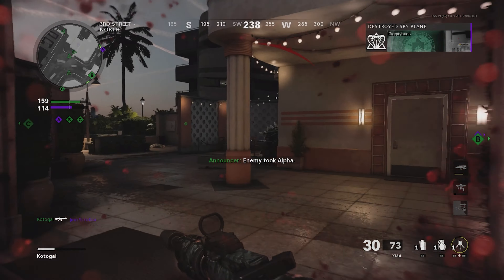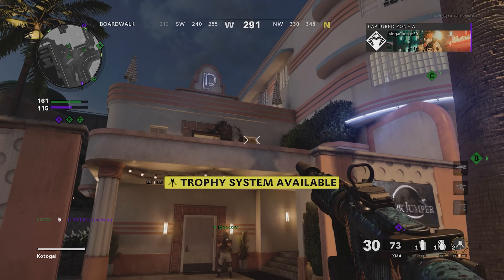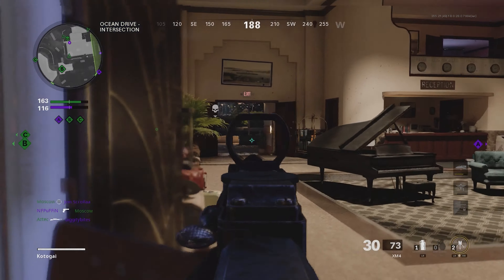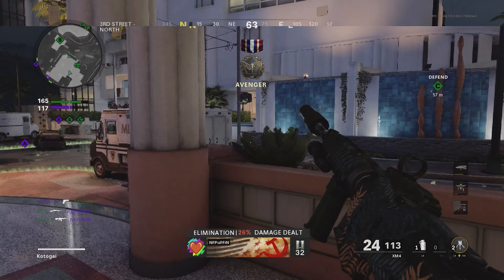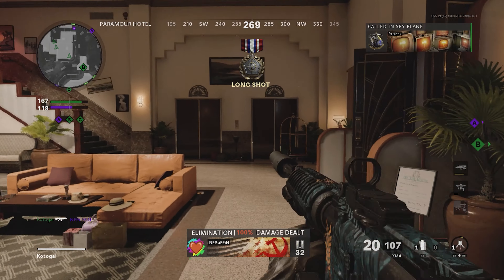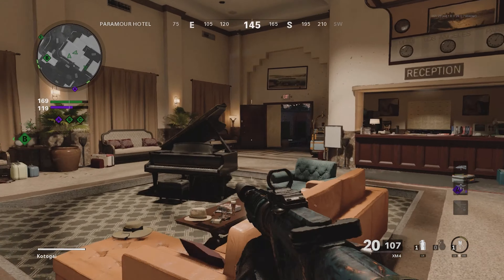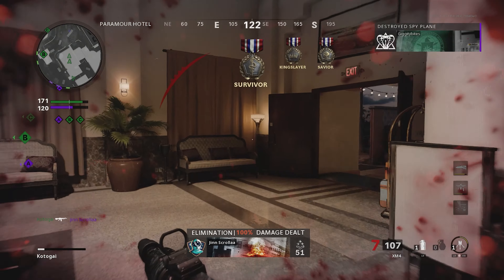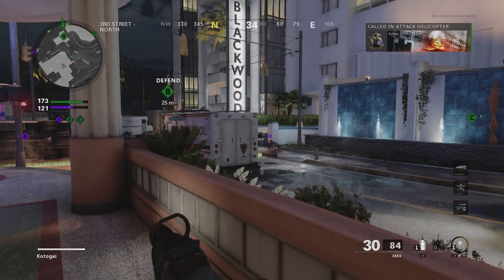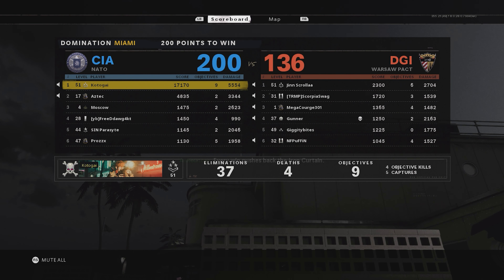This testing also opened my eyes to how underpowered the launchers are in this game, even against opponents without Flak Jacket. I honestly think the Sigma and RPG should both be buffed to kill in one hit without a direct hit against opponents without Flak Jacket — the Sigma should have to hit very close, while the RPG should be able to kill from further away. It's ridiculous that it takes multiple rockets to kill even without Flak Jacket, and up to four rockets with it.